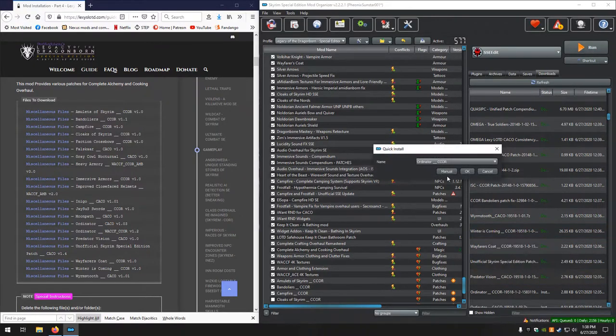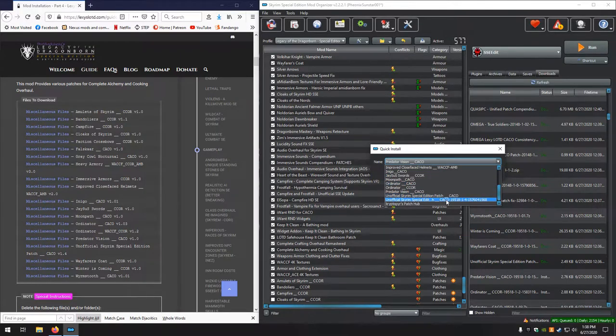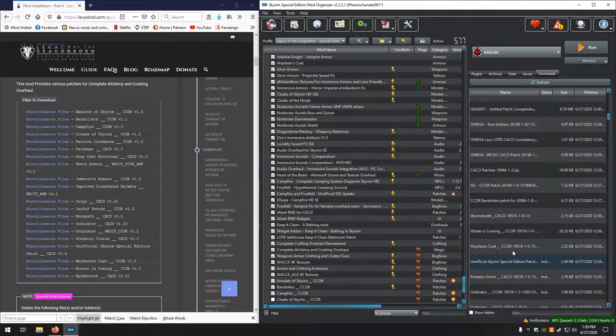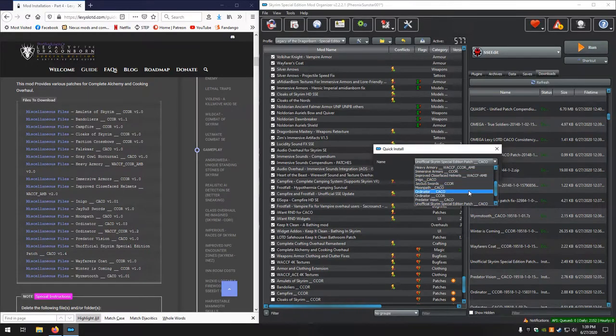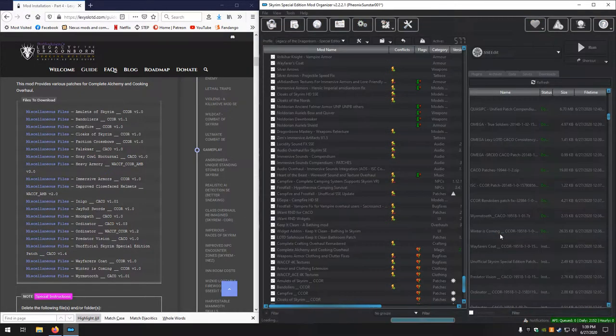Predator Vision — looks good. Unofficial Skyrim's Official Edition Patch — wait a minute, for a second there I didn't remember this being on the list, but it is. Looks good. Next up, Wayfarer's Coat — looks good. Winter is Coming.